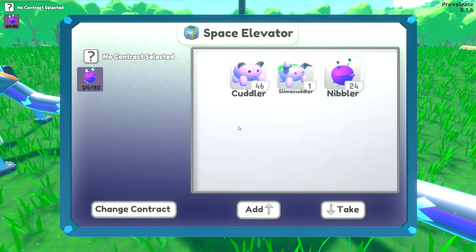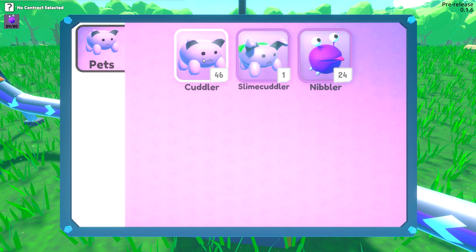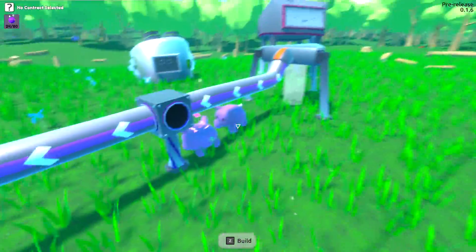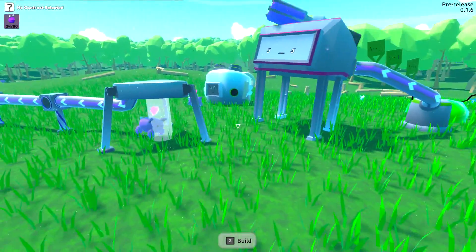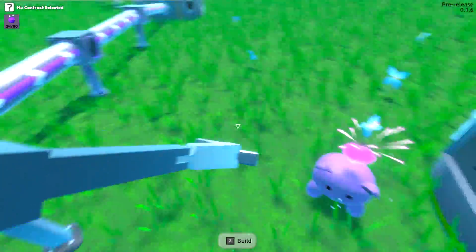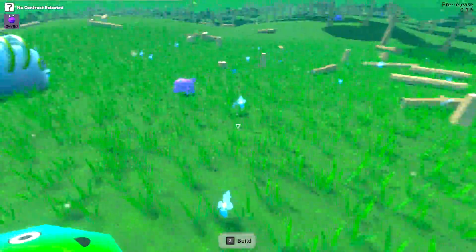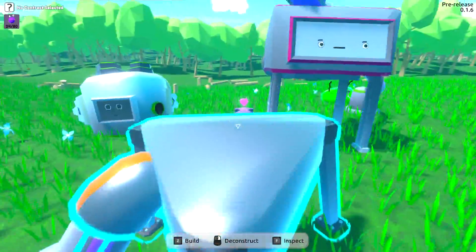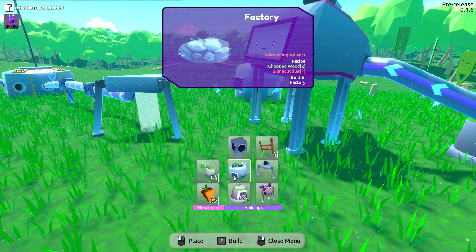I'm not sure why this isn't going in there - is there a problem with this machine? Currently 46 cuddlers - I think we have more than enough. Do I need to have them on me? We can take 11 of those - I think we need to have them on us. I'll get them in here. This dude won't stop running away! Get over here, cute thing! I don't know how we're gonna stop them from running away - they should be going to this thing.